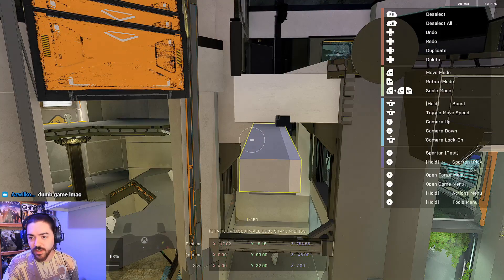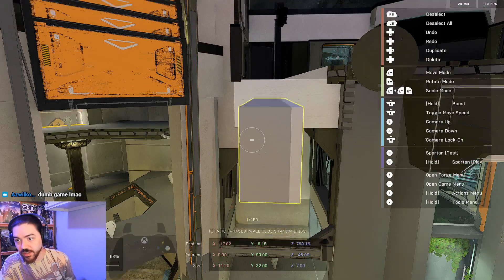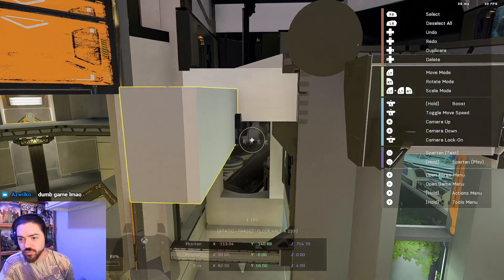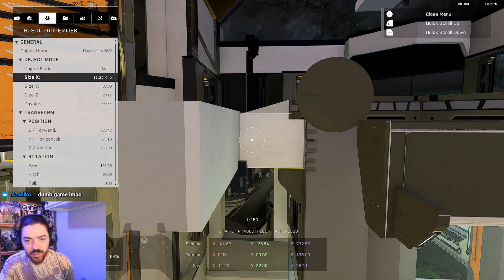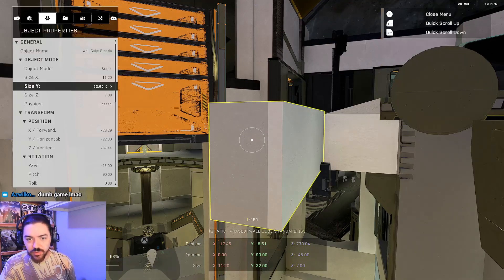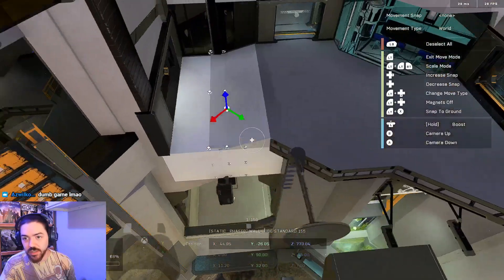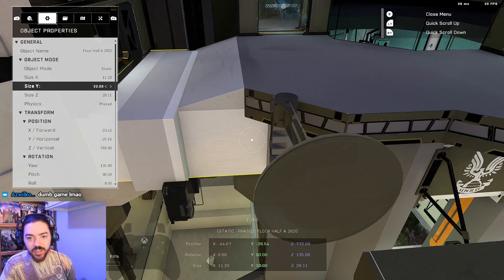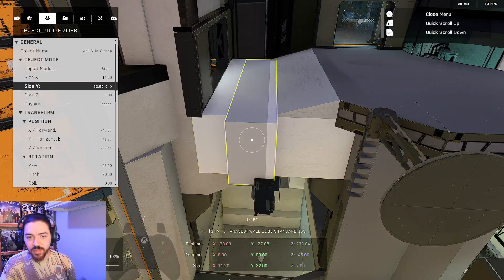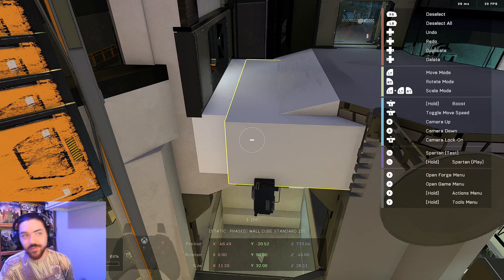11.2. Hopefully it scales the same way. Yeah, it looks to be about right. And then 32. That's correct — is that supposed to be that wide? Yeah, it is, because that's down here. It's the same exact width of a walkway. 28.11 — so that's the final number here, 28.11, and then we've got that. Now I just got to snap it into there.